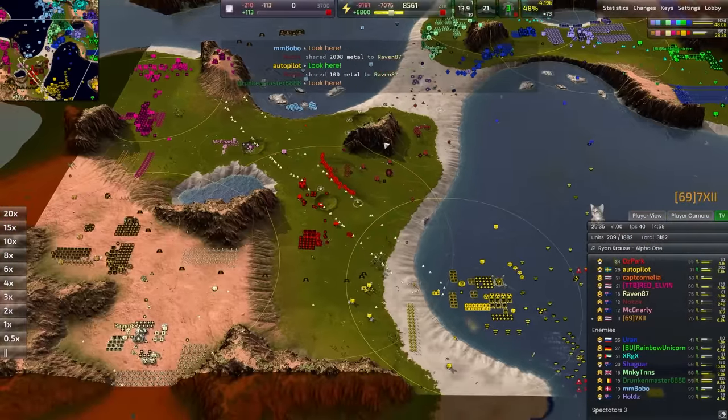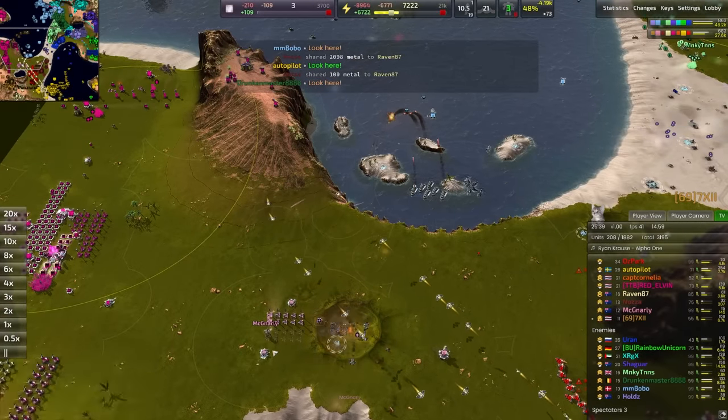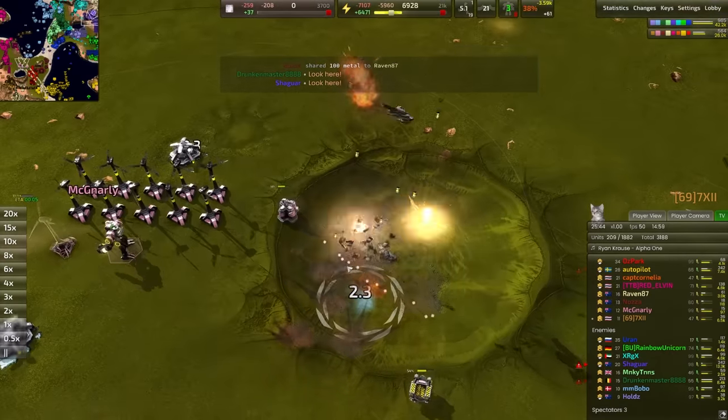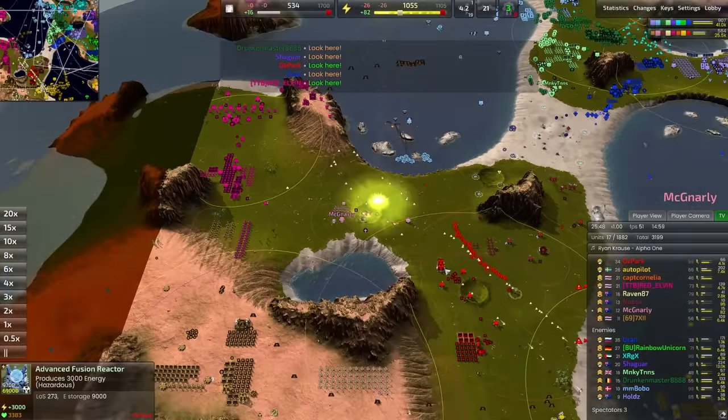Just looking around the map seeing the tech diagnosis. Missile ships raining on McNarley's parade here - that's a dead lab if I've ever seen one. Not much left but scrap metal right there.